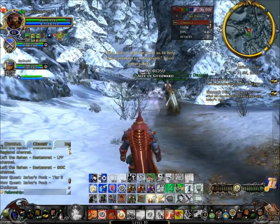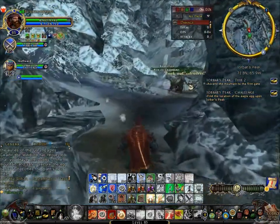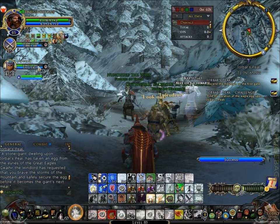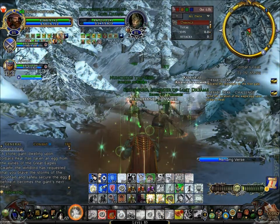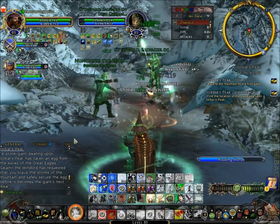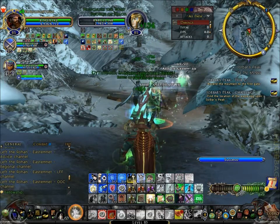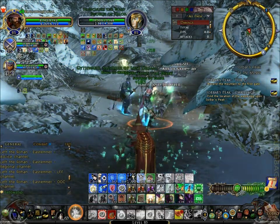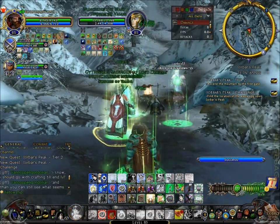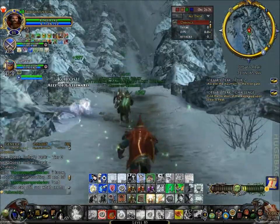So we are in the Ayerbar's Peak instance. It is a three-man instance that was added to Erebor a little bit after Rohan came out. We're doing it at level 85. The goal of this instance is a stone giant has taken the egg of an eagle, one of the Great Eagles like Gwaihir the Windlord. We are to go up this mountain and recover the egg. We're doing it at tier 2, and I am being the healer.